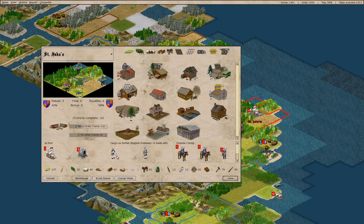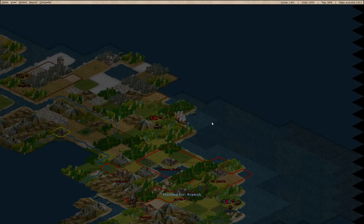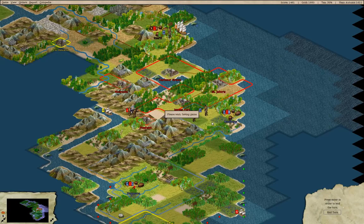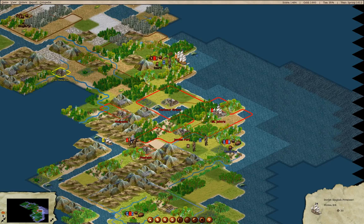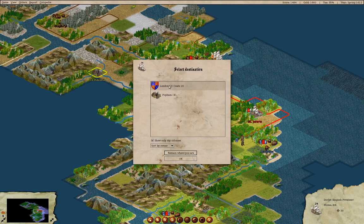We can unload here. I suppose we could take these back to Europe — yeah, that might be okay. That seems reasonable. I'm going to need to start acquiring things like artillery or something. We'll go back in here and go to London.